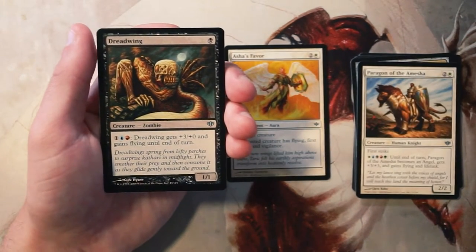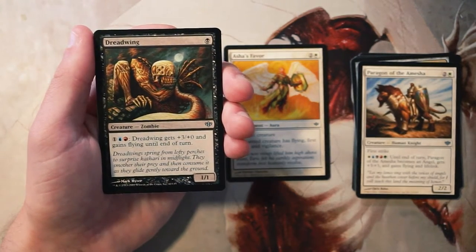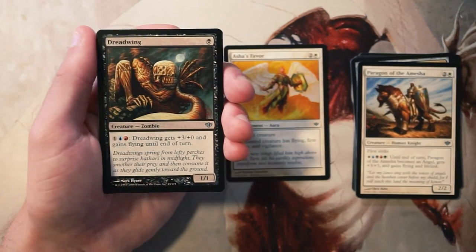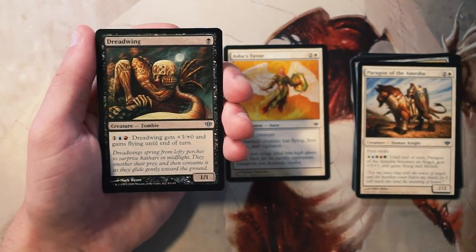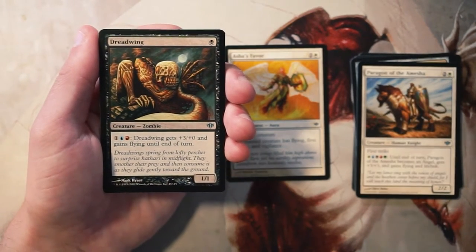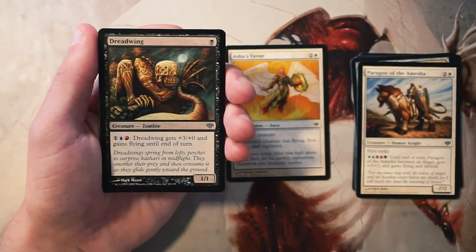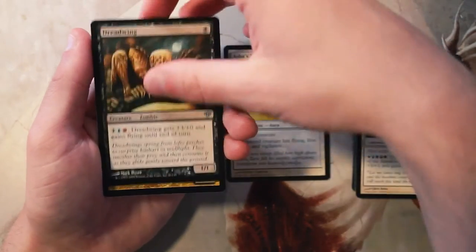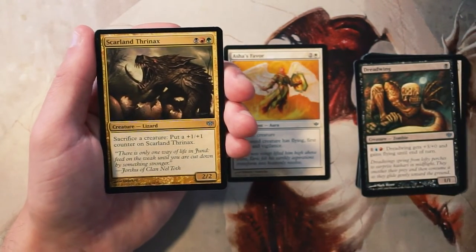Dreadwing is a 1/1 for one black. You can pay one blue and one red and it gets +3/+0 and gains flying until end of turn. It's a good early play, and if you're in those three colors it's fantastic — being able to swing in for four in the air on turn three is pretty good. That said, you are dedicating it to an early-game role, and it's probably going to die pretty easily, so I don't really like it for that reason.